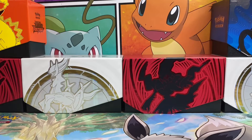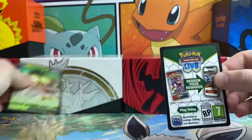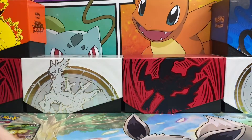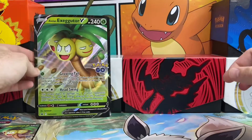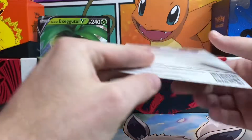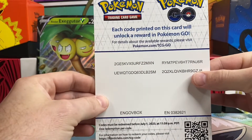Let's go ahead and check out what comes in that Alolan Exeggutor V box. You do get this promo card and then the code card for the promo in the box. We also get this Jumbo Alolan Exeggutor V card, so we'll put that on the Pokemon Go side, and then there are some Pokemon Go codes.